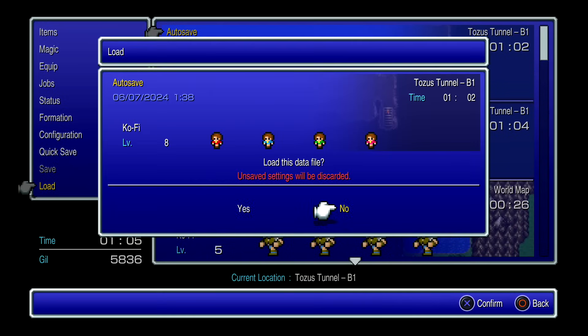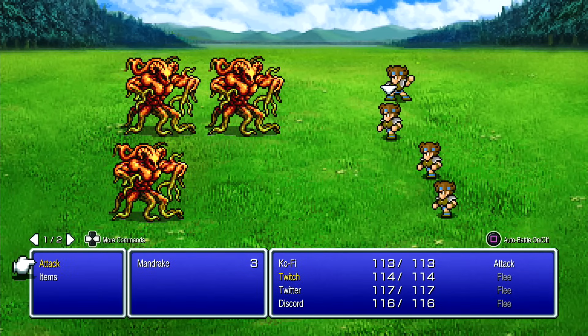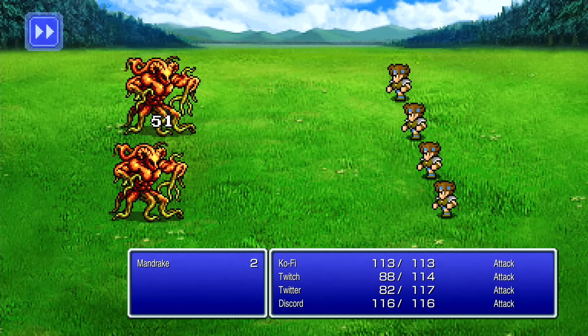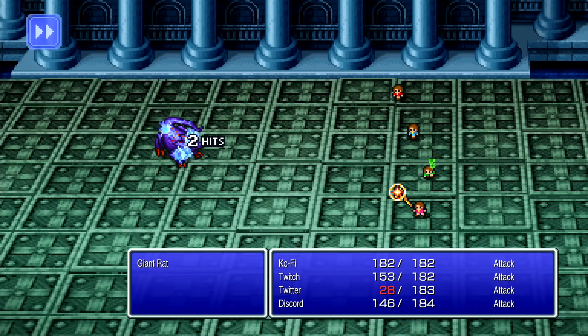So I do the next best thing: I abuse quicksaves to get through the area without battles. Yes, it took forever. Once we're outside, we need to do a little leveling so Discord has more MP as a white mage, so we can apply and remove mini without needing to heal. I thought I could apply mini to get into the next dungeon and then remove it once inside. Sadly, I remembered wrong — that only works later with Toad — which means the giant rat absolutely murdered me.